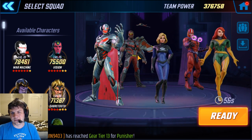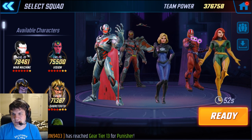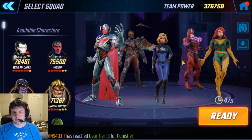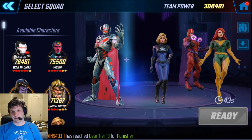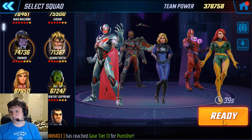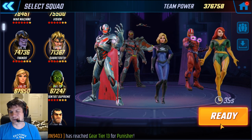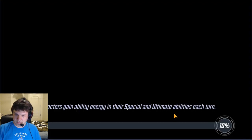I have Ultron at Tier 14, Invisible Woman at Tier 14, and Phoenix at Tier 14, but I'm still a little bit lower power than this guy. My Magneto is 5 red stars at 77k, and Falcon is 4 red stars at 68k. They're both level 75 but don't have any Tier 14 gear items on them yet, except maybe a blue piece.